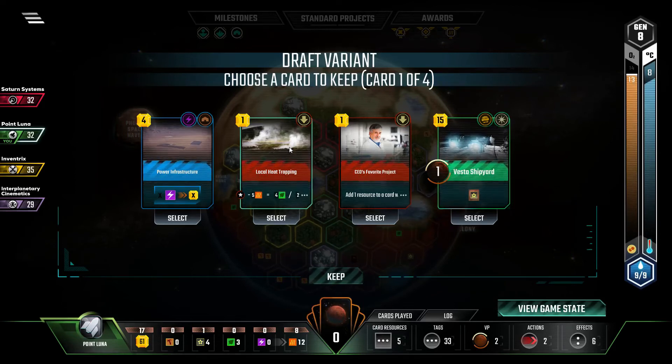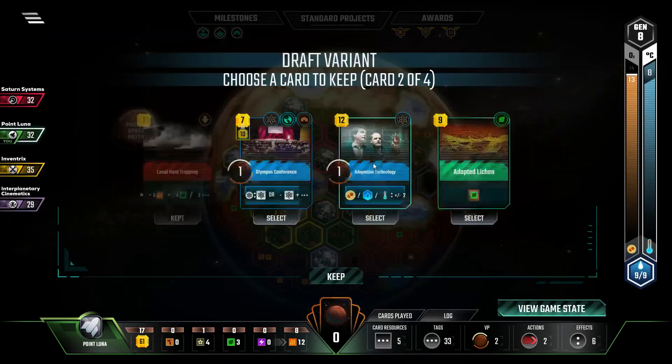But then there's Vesta Shipyard — I might need to heat-draft that from somebody, keep it from them. Now let's Local Heat Trap. It's got an Earth Tag — it's worth free cards.